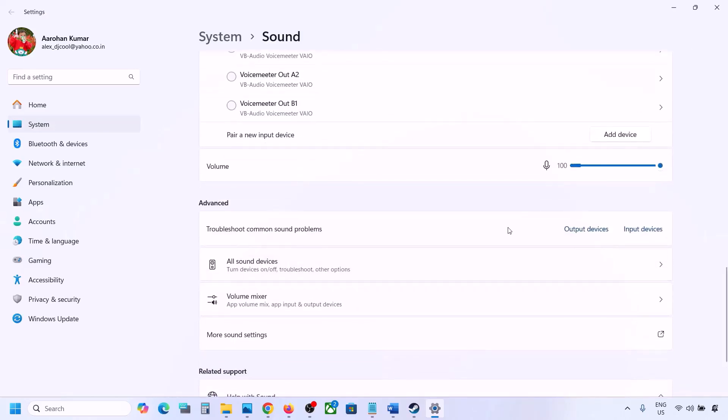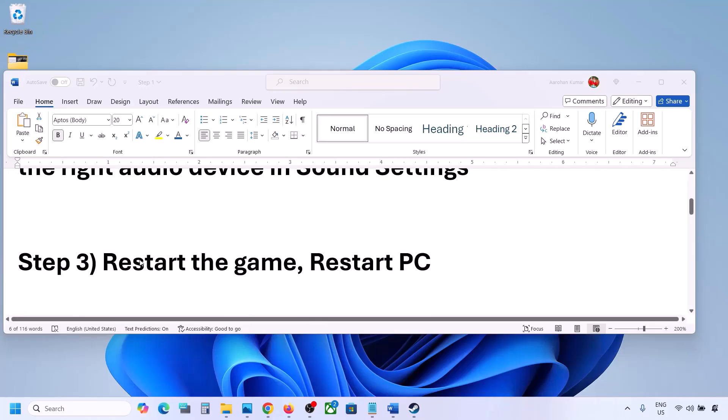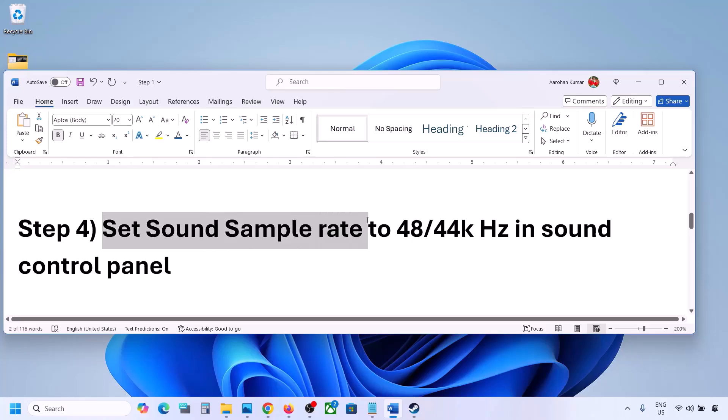Launch the game and check the sound. The next step is to restart the game and restart your computer. If the game is running, close it and restart it. If that does not work, restart the computer and then check the sound.